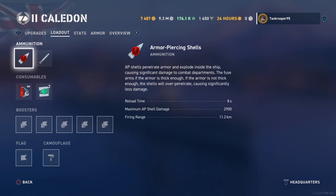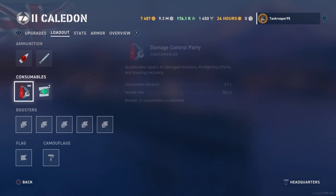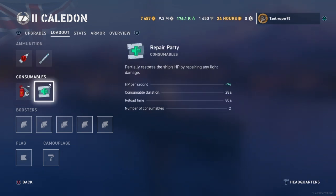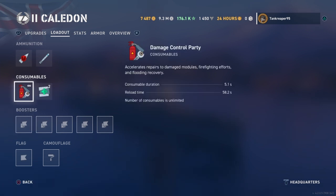She only gets armor piercing and torpedoes. She gets a damage control party, which basically every ship does, and she gets a heal. HP per second is 94%. Consumable duration is 28 seconds and reload time is 80 seconds. She only gets two of them, so pretty decent.